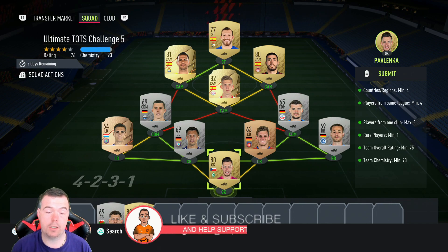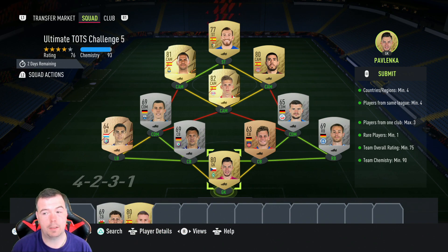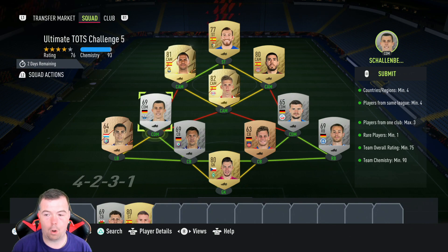I always do bids on these type of SBCs — bronze and silver players, same league, same nation, you're normally all right. Requirements: you need four different nationalities. I've got four — Spanish and German are the main two, then I've got Pavlenka and then a different left back. Players same league minimum four — I've got seven, went Germany 2, which is easy to do. Players in one club max of three. Rare players minimum of one — I've got two gold.